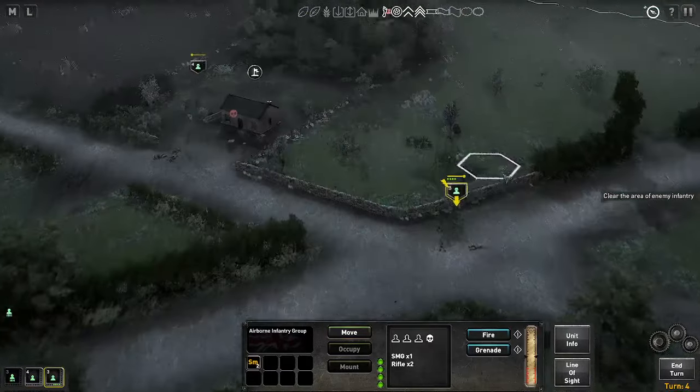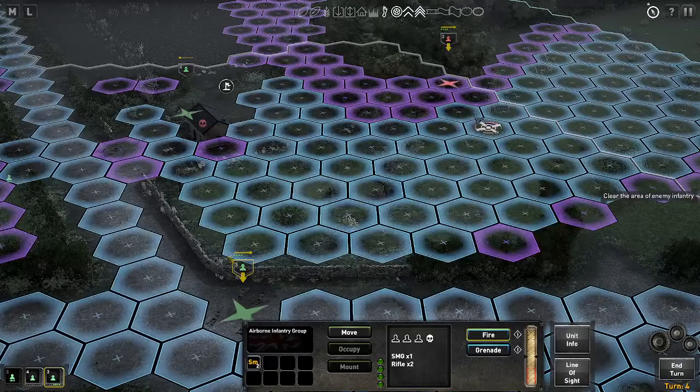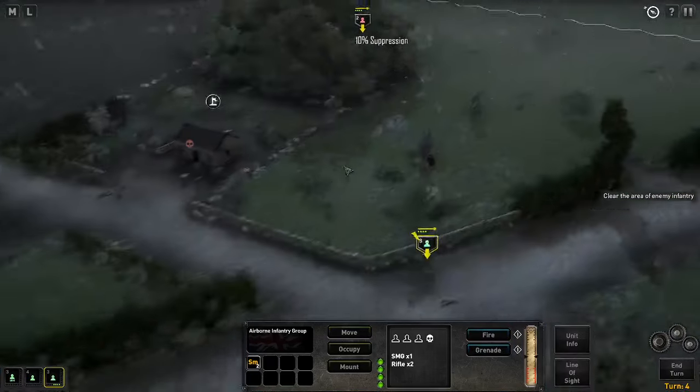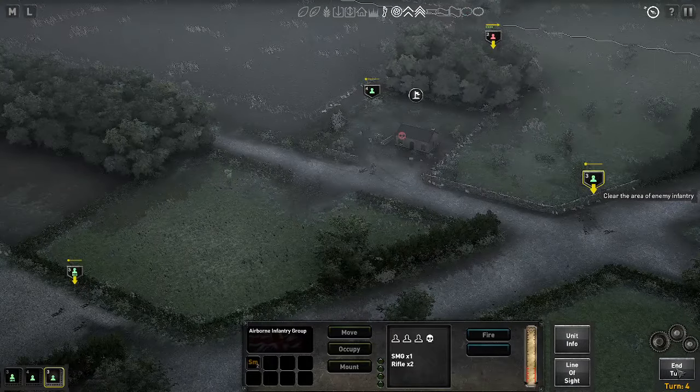These fellows over here have taken a casualty. They can fire back and they'd probably be effective — minimal. Well, we may as well — a bit of suppression on this unit here. And there we are — end of turn four.